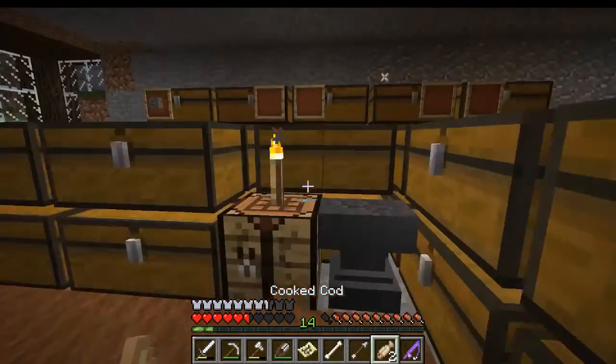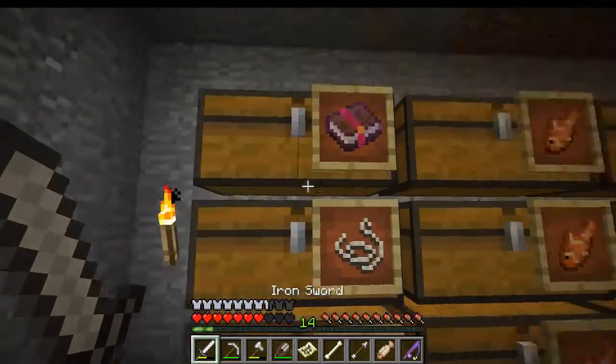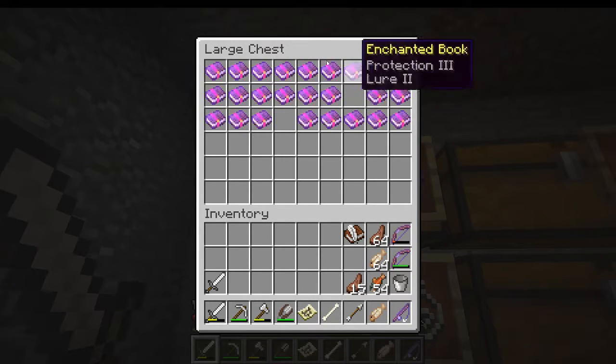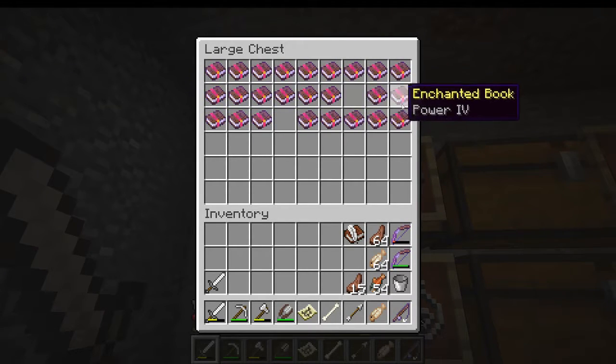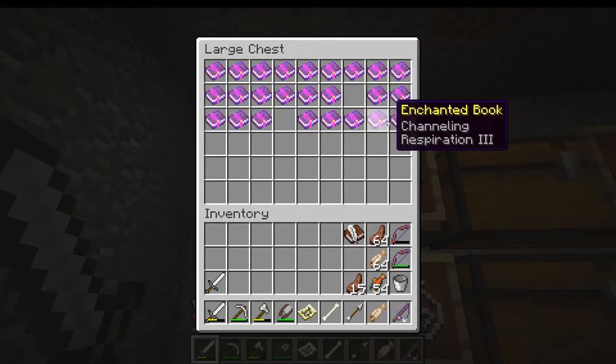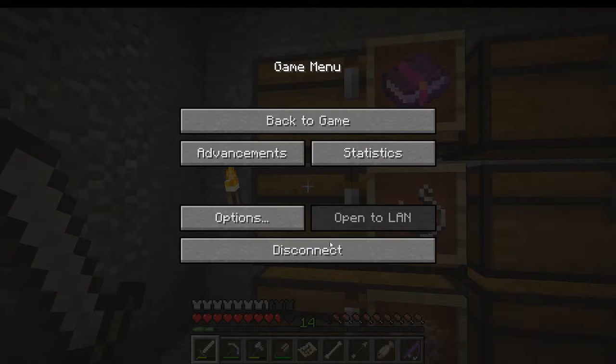Like I was saying, everything from the fish farm has its own specific spot. Right here we have printed books, of which there are quite a bit. I go ahead and throw away everything that has a curse of binding or a curse of vanishing.